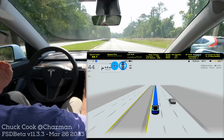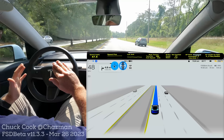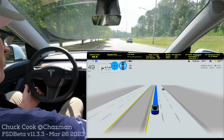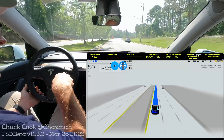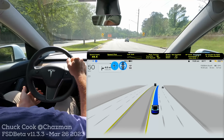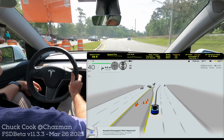That time it didn't create a disengagement because there weren't any fast opposing cars, but there was one car coming from the right. It's almost like it was thinking about its trajectory before it committed. It did put a stop line in the median so I know it was going there, but in 10.69 it would go to the median and wait. This version is waiting a little bit in the lane of traffic.